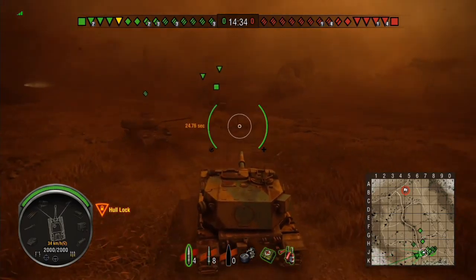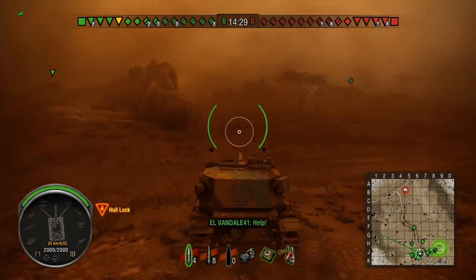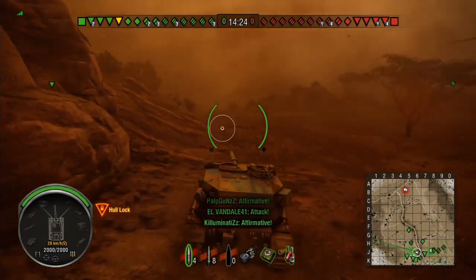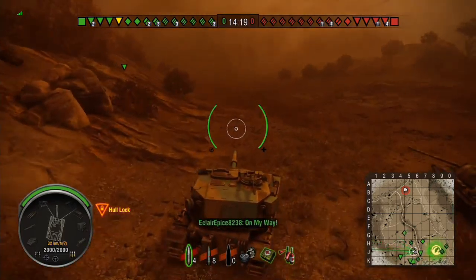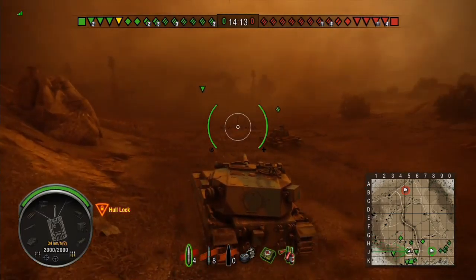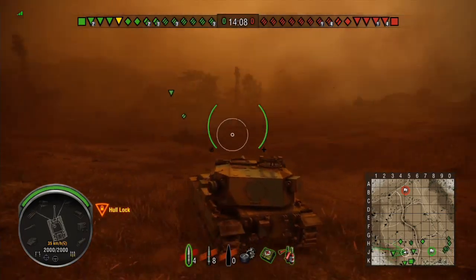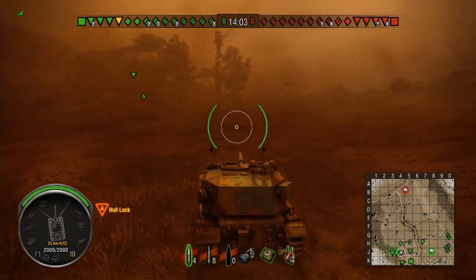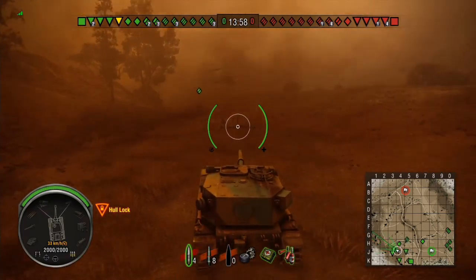Now initially, something kind of odd happens in this particular game that I haven't actually seen happen before on the Steppe map. The team essentially divides in two. One chunk of the team goes right up the long valley on the eastern side of the map, and one chunk goes left along the broken valleys on the western side. Some go over the top along the flat open ground, heading toward the broken ground on the western side.